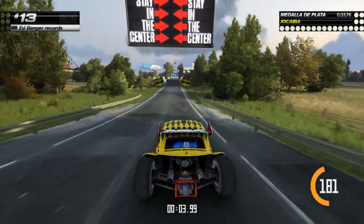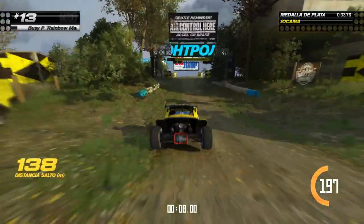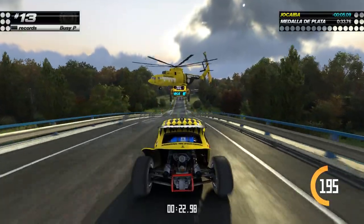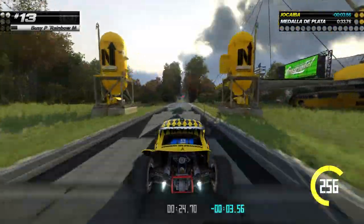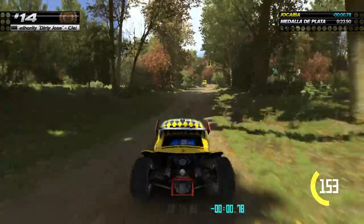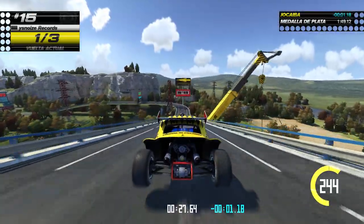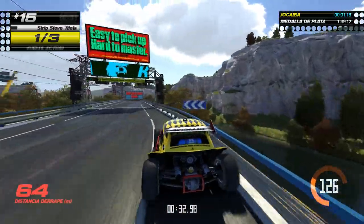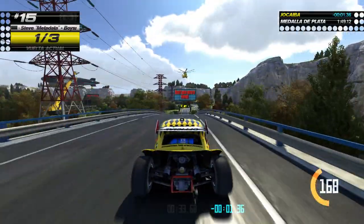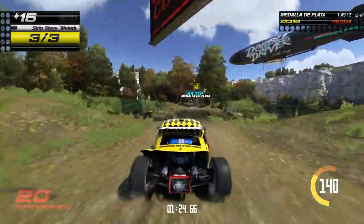Visualmente Trackmania recuerda a los arcades de SEGA en los 90: mucho color, grandes carteles y sonidos llamativos. Le dan mucha personalidad las 60 imágenes por segundo, una iluminación adecuada, buenas físicas y detalles como que los coches se van desmontando a lo largo de la carrera. La música electrónica de la banda sonora no nos ha terminado de gustar; hay temas que están bien y otros terribles.